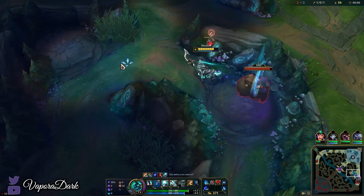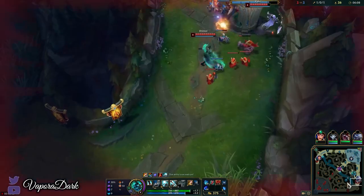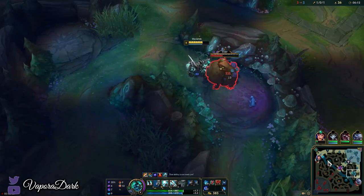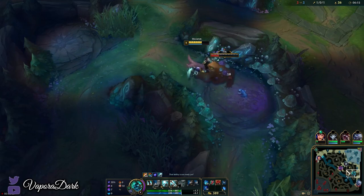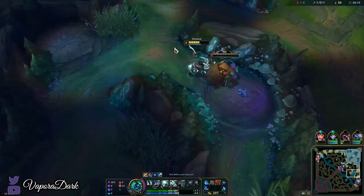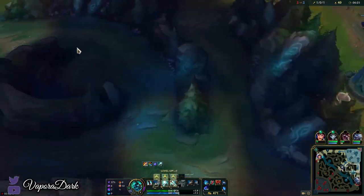What? He didn't even take my Gromp — I'm so confused. But basically that's what you want to do on your first clear: you want to drag out the first camp you're doing. Oh, they're coming up now. Why did I think those were up?